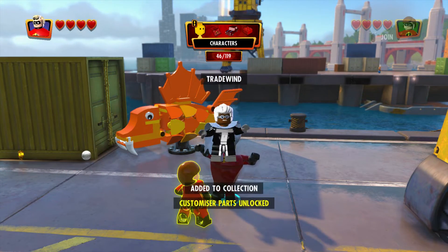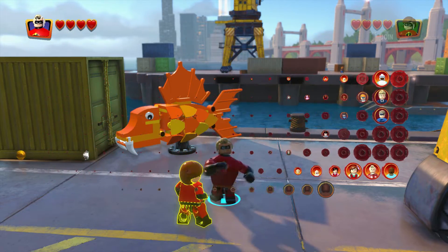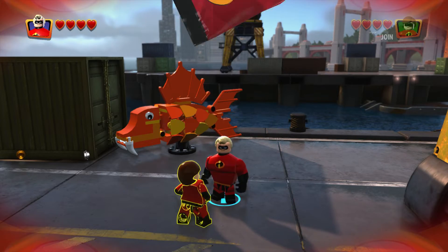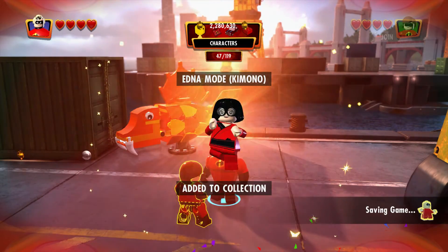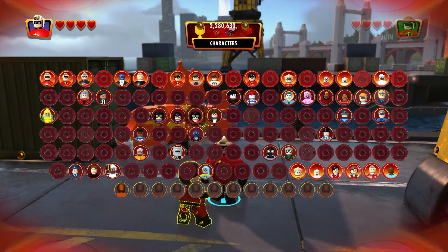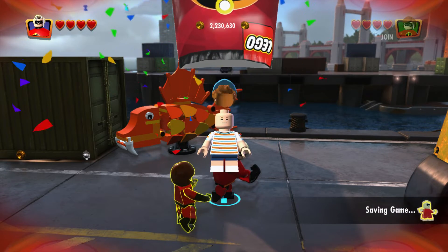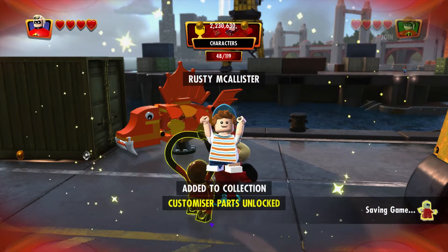We got Trade Wind. I've got some packs to open, let's go ahead and do that. We have Edna Mode Kimono and Rusty McCallister.